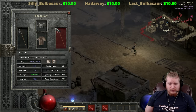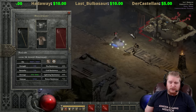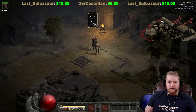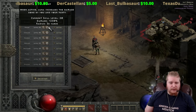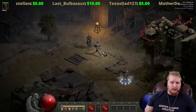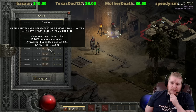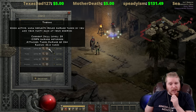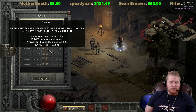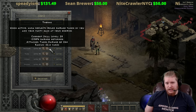I'm not particularly fond of the Prayer setup because the mercenary's regeneration doesn't work on himself, making him relatively weak. You also miss out on more crucial auras like Might or Blessed Aim for your specific character.